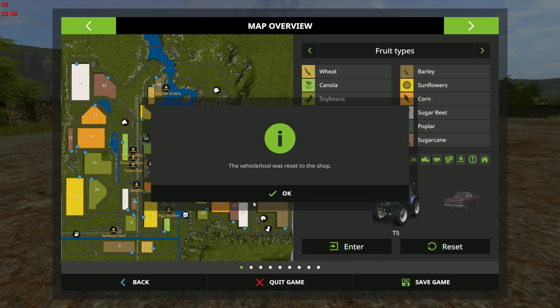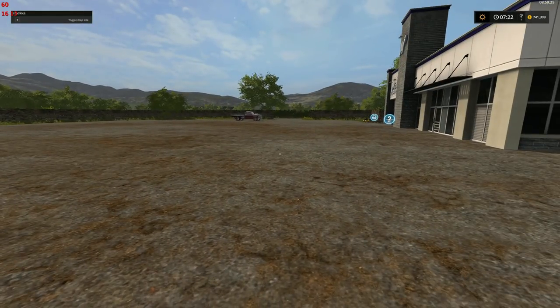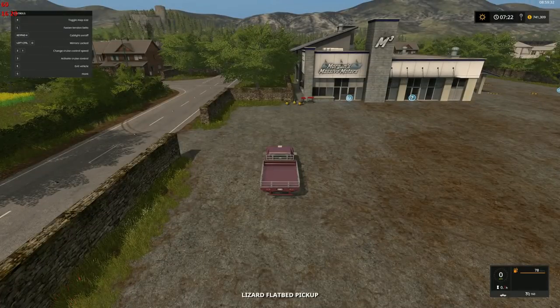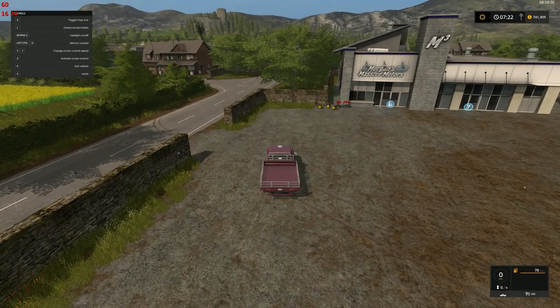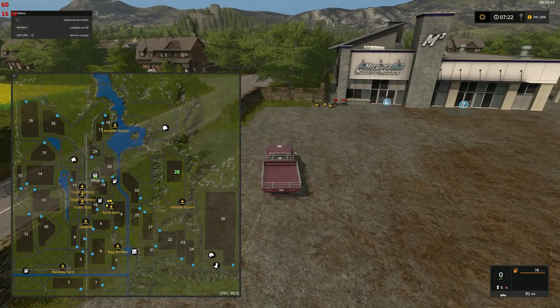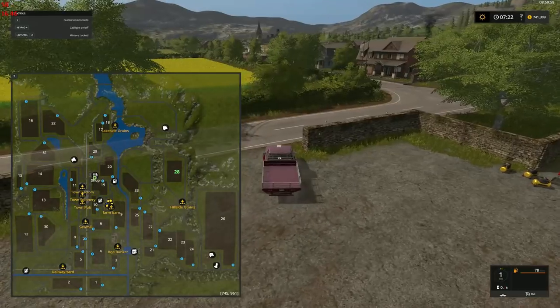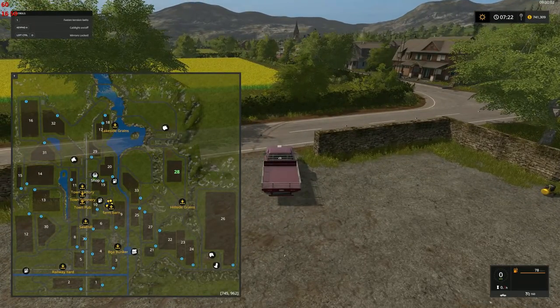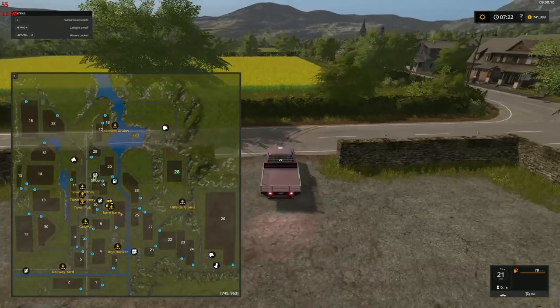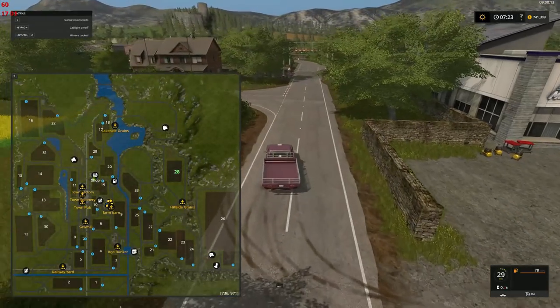When you click reset, your vehicle resets to the shop — not to the farm. I know a lot of people find that a bit of a stickler; they prefer it to reset to the farm, and I do too, but not to the point I care that much. It certainly makes initial setup easier, but as you can see we're not a long way from the farm — it's right where it says 'Farm Barn.'